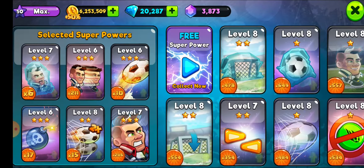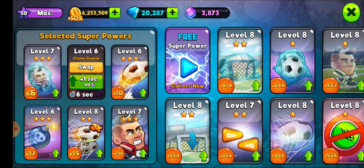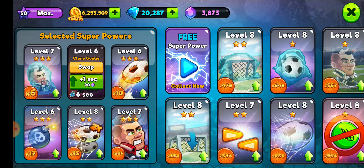It is vital to understand the level attribute of your superpowers before putting them to use while playing. In this case, I am on level six, which grants me six seconds of having a second player on the field, essentially acting as a goalie behind my main player.